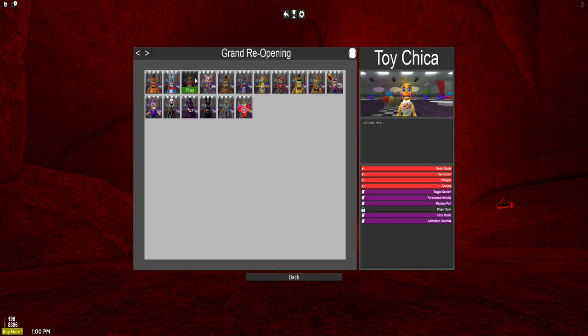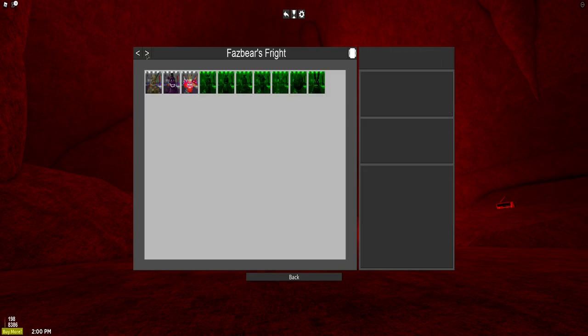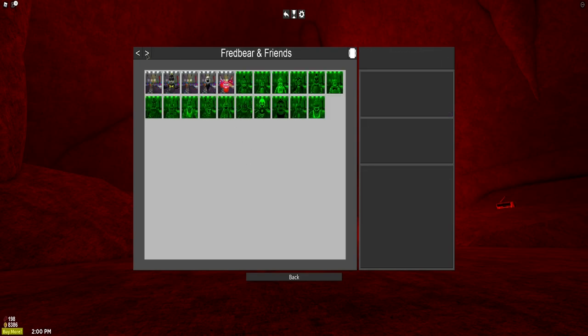Toy Freddy, Toy Bonnie, Toy Chica, Mangle, Withered Freddy, Withered Bonnie, Withered Chica, Withered Foxy, Withered Fredbear — which is just Withered Golden Freddy — Withered Spring Bonnie, Balloon Boy, JJ, Marionette again, Shadow Freddy, Shadow Bonnie, Endo02, and Mr. Cupcake again. Basically all of these have been completely remodeled. That looks really cool.